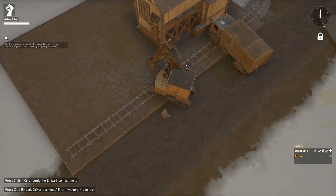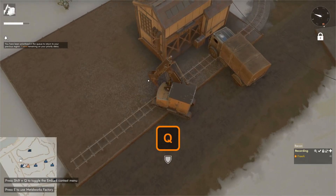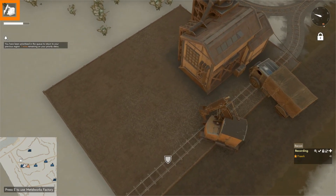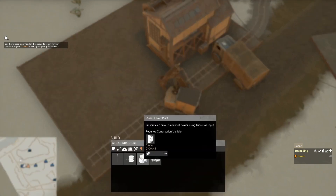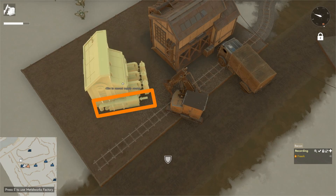To build a diesel generator, we come to our construction vehicle that has the necessary basic materials in its inventory. We press Q to hop in on the operator's side, indicated by the CV icon in the top left. We press B to open the build menu, go to the power category, and select a diesel power plant. When we do that, we get the blueprint underneath our mouse cursor.